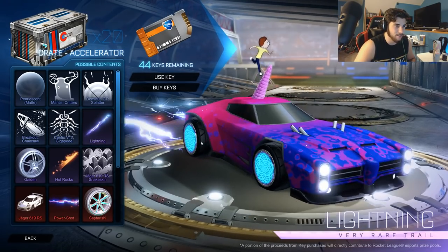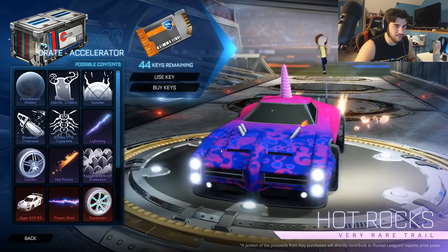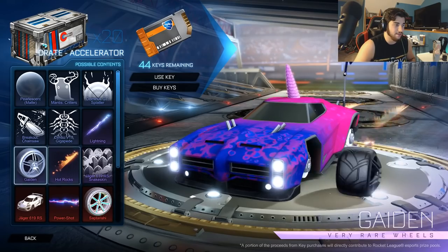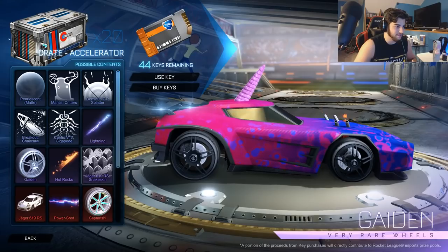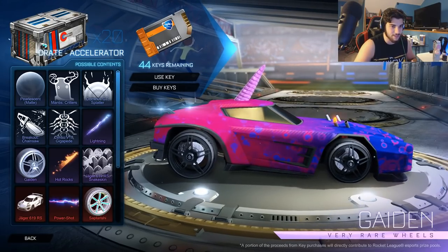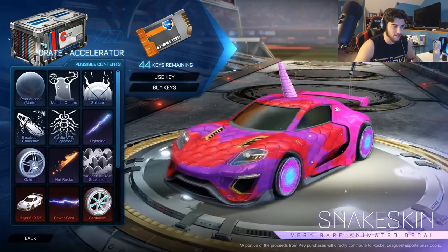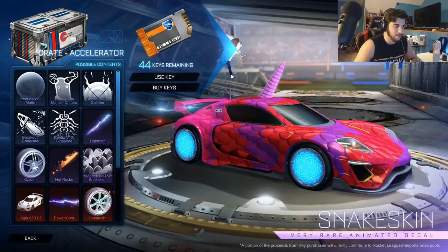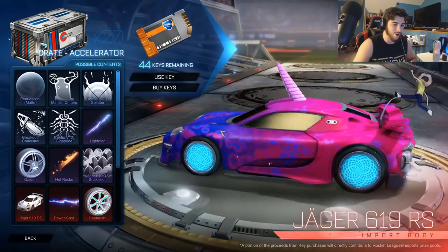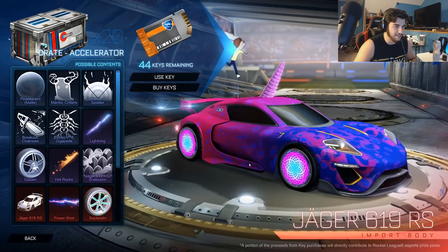And then Breakout Chainsaw, which is a pretty decent skin — a little bit more random. And then Centio V17, however you say it — pretty cool, another interesting one, also for the Centio. And then we have two trails: the Lightning Trail, which is pretty cool, and Hot Rocks Trail, which is also a little bit interesting. For wheels, I didn't know how to say these, but they look pretty cool — kind of like sports car wheels. And then we have the Jaeger 6 RS snake skin, which is pretty cool, which also brings us to the new car — the Jaeger 6 RS — which is awesome.